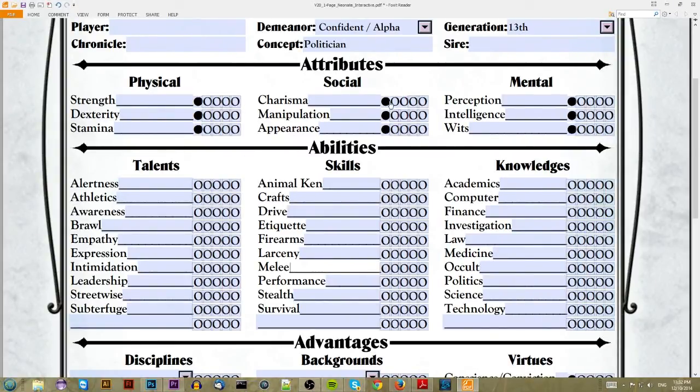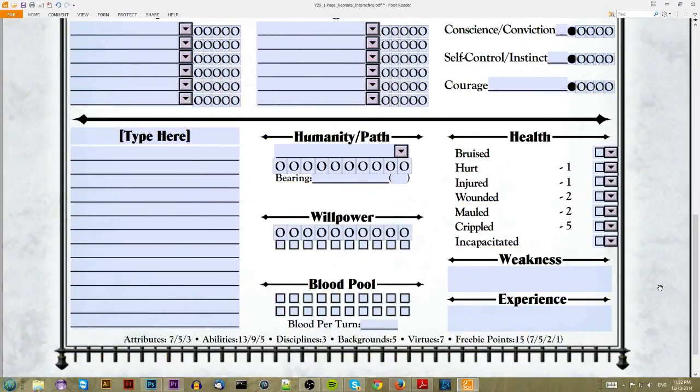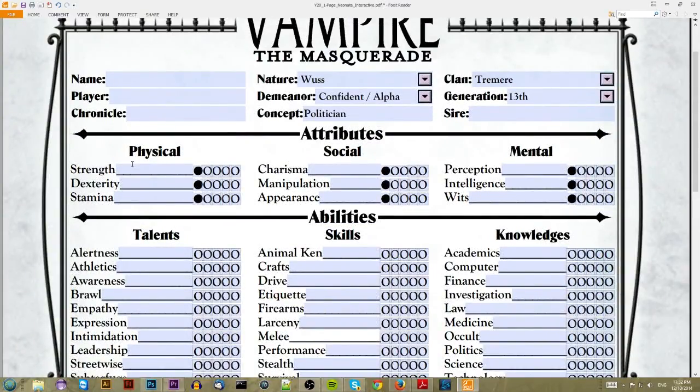For stats, you can see at the bottom of the character sheet — seven, five, and three — meaning you get three different pools to distribute among your attributes. You can pick any category to have the seven, any to have the five, and any to have the three. Since this is a Tremere — basically blood mages who are very intelligent and highly guard their secrets — we'll make Mental the seven-point category, immediately putting three into Intelligence and two more into Perception, then one more into Intelligence to max it. That leaves points for Wits as well, because that never hurts.